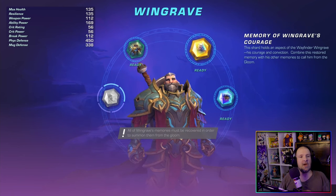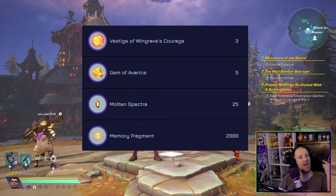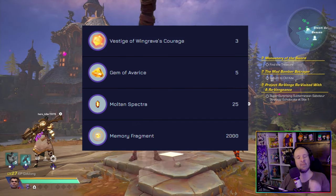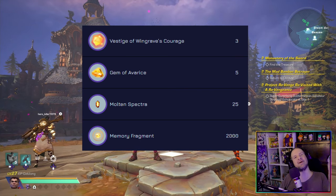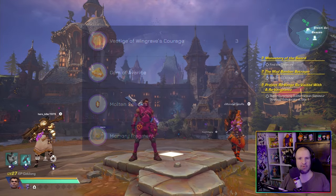From there, let's move into Windgrave Courage. This one is going to require you to get your hands on a full item set including Windgrave Courage, a Gem of Avarice, Metropetra, and of course Memory Fragments.